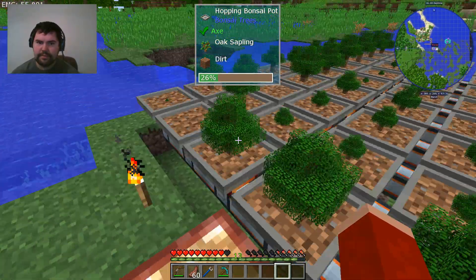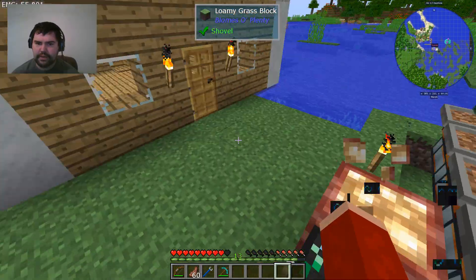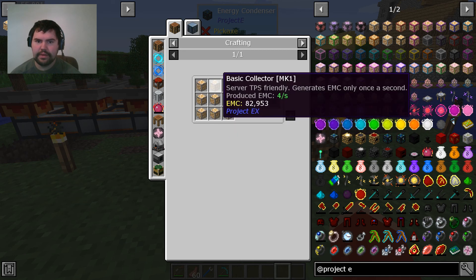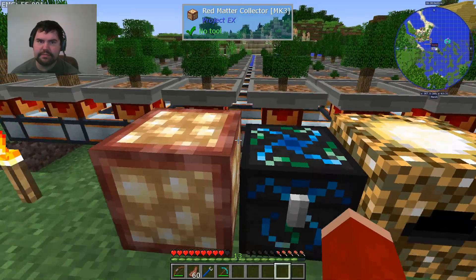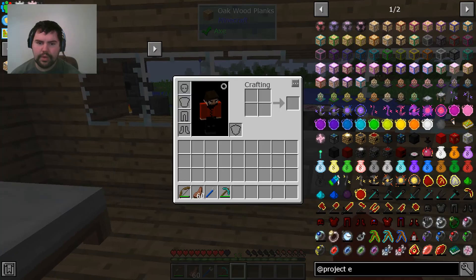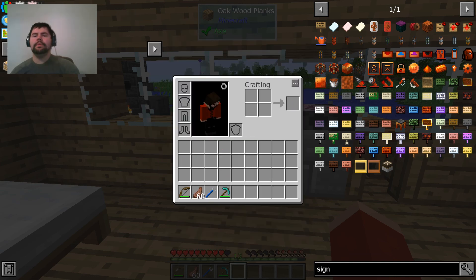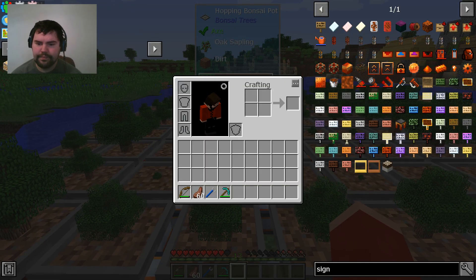We definitely want to upgrade our system. I want to eventually get to this thing in Project E — it'll just generate EMC directly and feed into this — but we're going to need EMC for a while before we can do that. We were working on gathering signalium, and I remember now — it was so we can make item ducts to speed up this process.